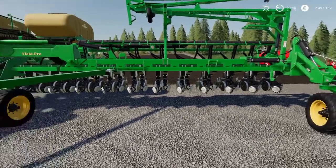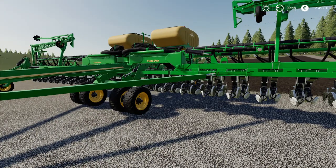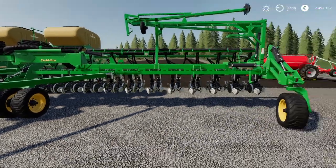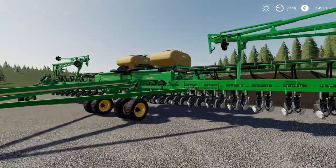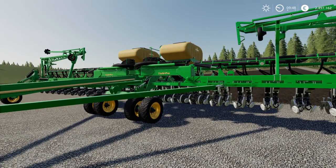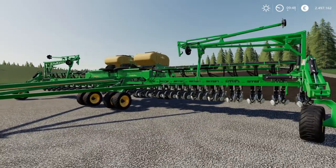Something very special about this piece of equipment: it can plant all crop types — wheat, corn, canola, barley, cotton, grass, oat, soybeans, and sunflowers. Unlike the other planters which can only do sunflowers, soybeans, corn, sugar beet, and cotton. So not only is this very wide, it also can do much more crops than the other pieces of equipment.